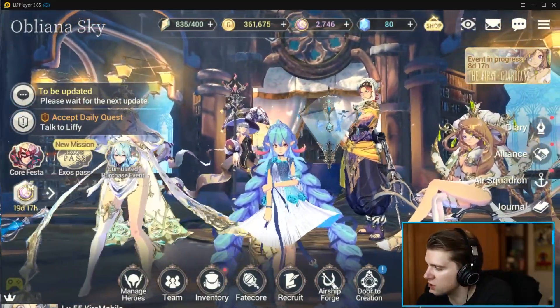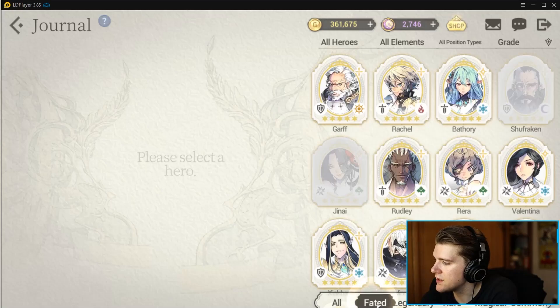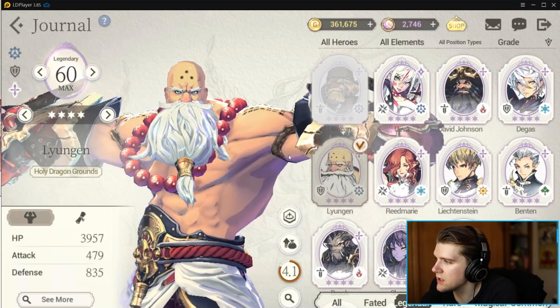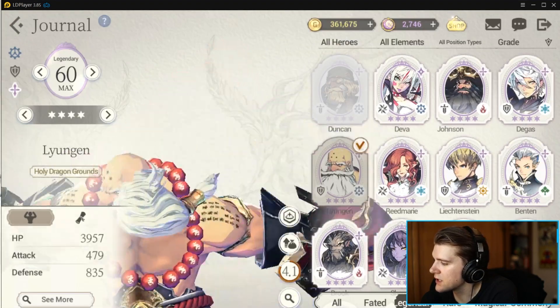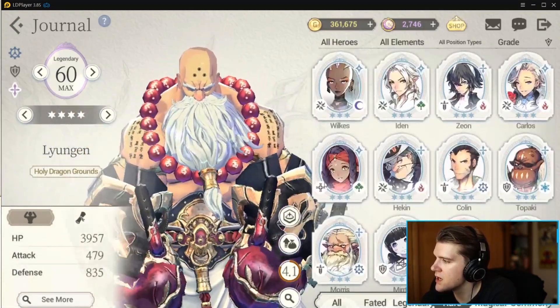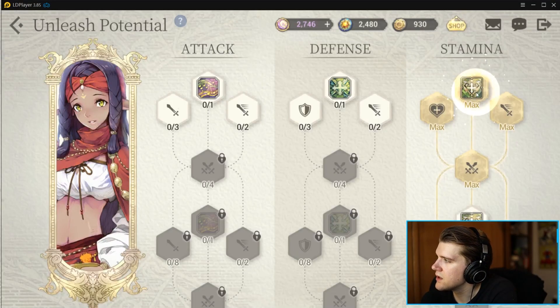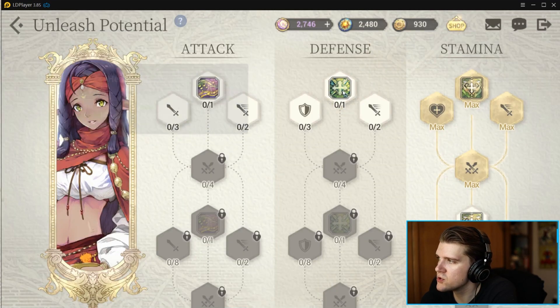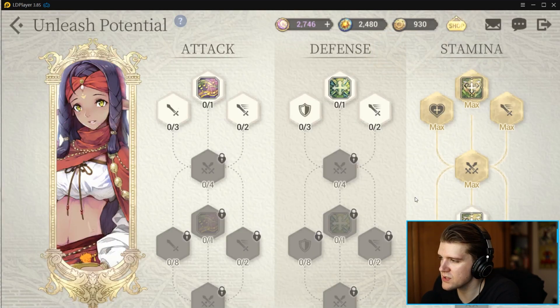The next good use is the new Unleash Potential feature. You find it under Journal, and it applies to all Legendary and below characters. Legendary characters have fewer options to unlock than rares. Here's an example with Kaya that I've already unlocked — it costs 2,000 Solar Seals to upgrade the first move, and 4,000 for the next, so 6,000 total per move. That's 18,000 Solar Seals to fully max out a character.